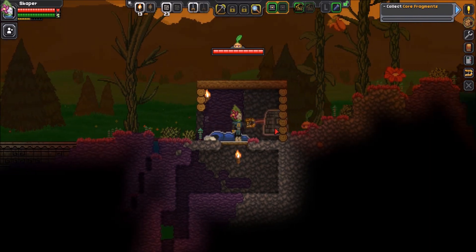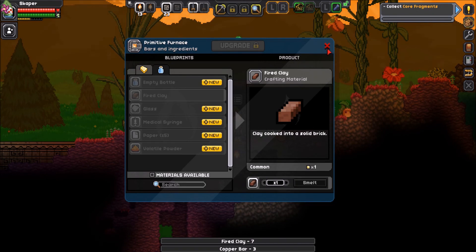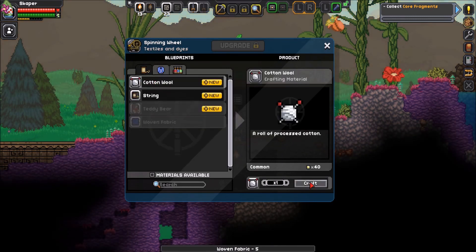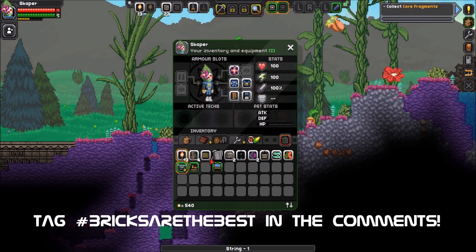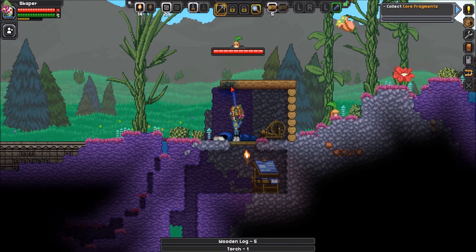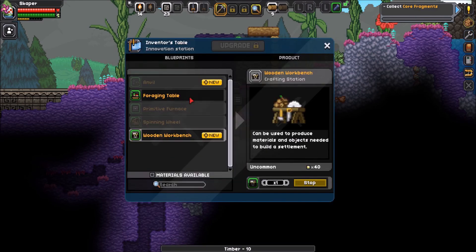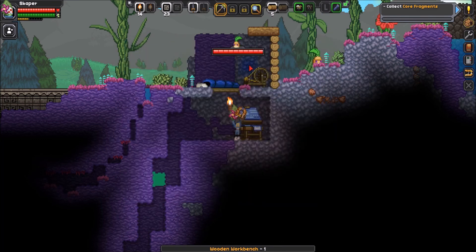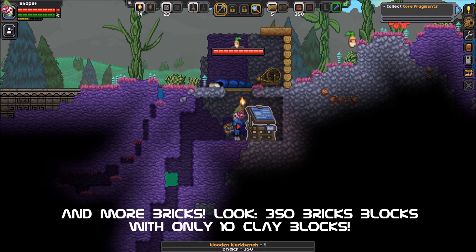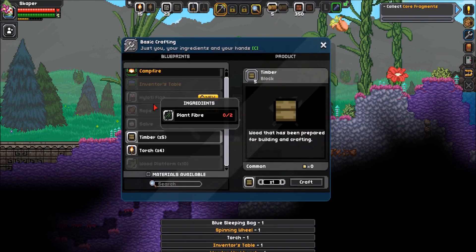I just slept because sleeping doesn't skip to daytime, but it does regenerate your health. I crafted a fireplace — I'm not sure what its exact utility is, but making bricks is fun. I have a lot of stuff in my inventory, mostly garbage. I'll take all the wood back because I need it. A wooden workbench is useful — it lets you make blocks and other things. One or two clay makes bricks, and one brick gives you 50 blocks, so if you need building blocks, that's how you get them.